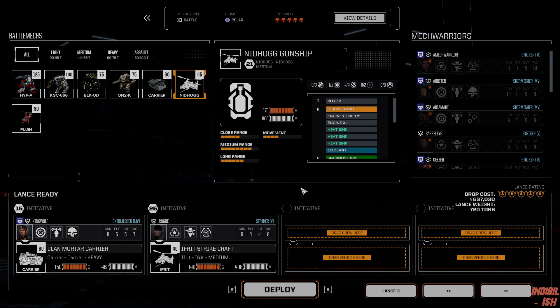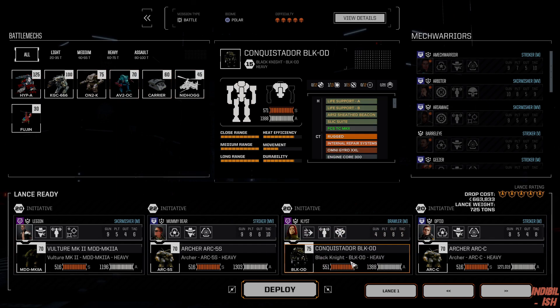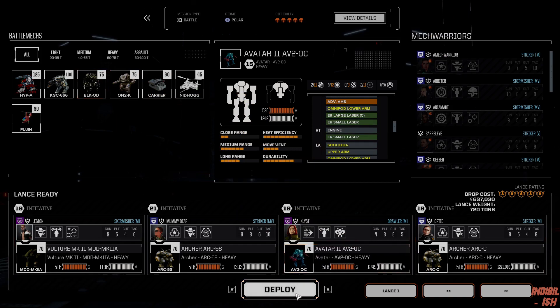We keep our cost down a bit by doing this. We bring the Ifrit because it brings at least some AMS. It's just the Conquistador we're leaving home — we can go in like this because we're just bringing laser aim, no advanced AMS, so yeah we leave the Conquistador at home.